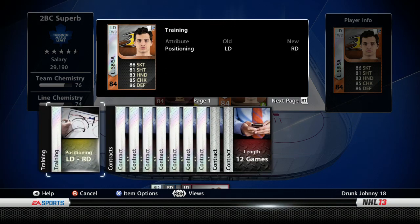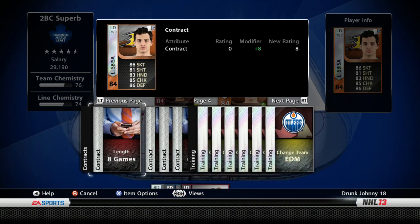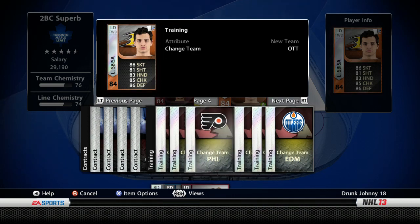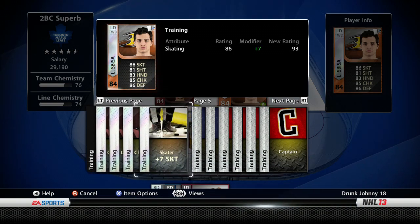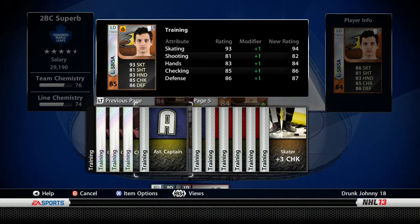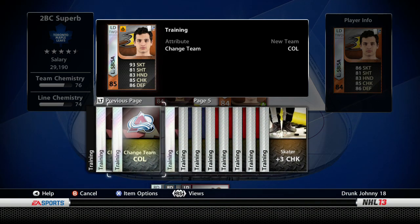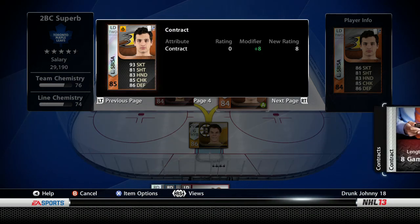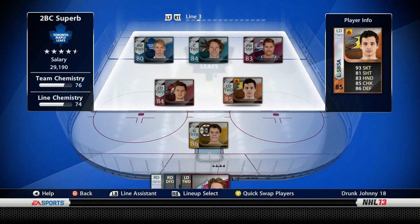I wanted to save this for you guys - showing all my consumables. I've got positioning for left D, lots of contract cards - contract cards come and go so don't worry about them. I accidentally used a seven skating card on Spiza when I meant to give him a contract. Whatever - training is useless anyway. The assistant captain card gives a player plus one in every category, and the captain card gives plus two in every category.